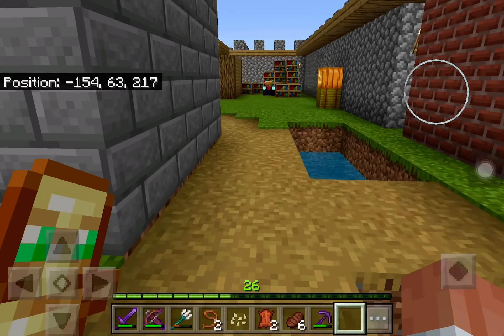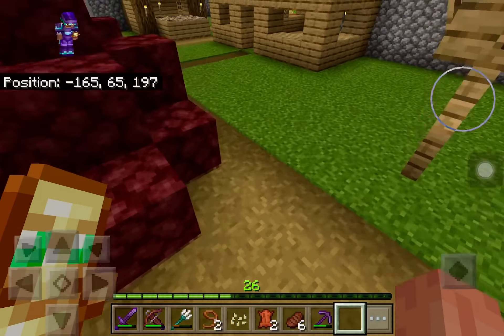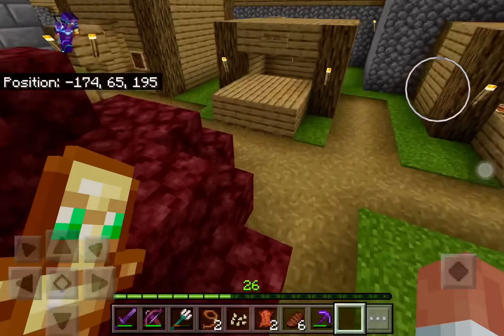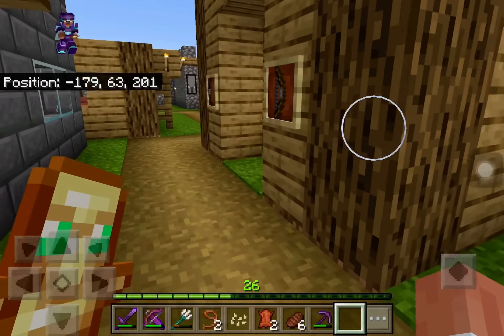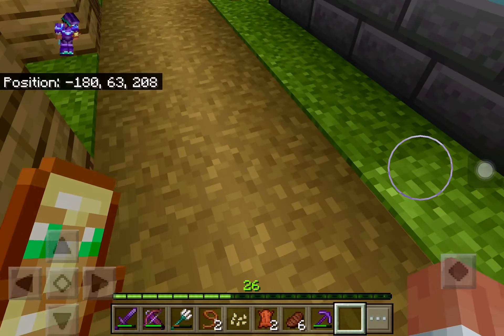There are stables — that's my horse, I haven't named him yet. And my sniffer. I don't know why it says two — I think it's because I had a baby sniffer but it, you know, passed. There are some acacia flowers there too.